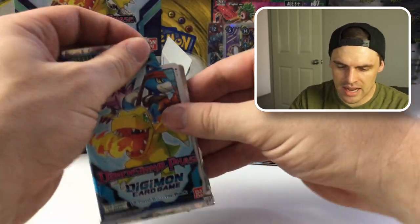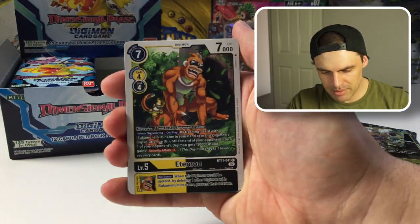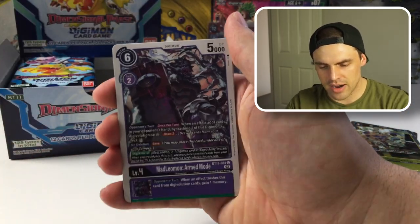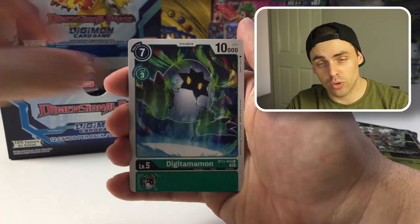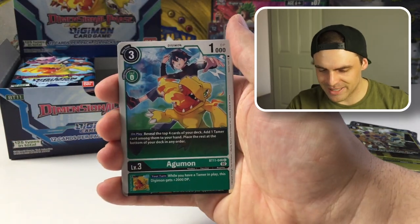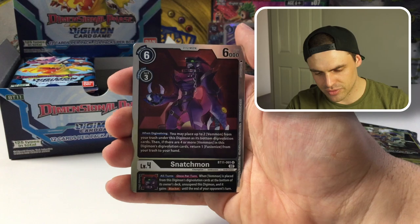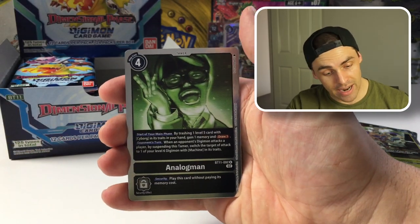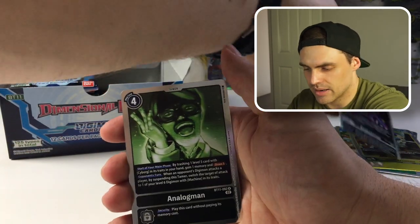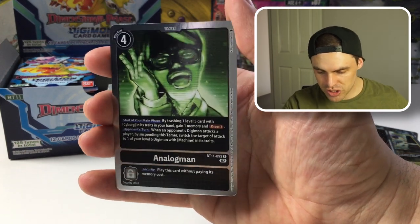No Alternate Arts or Secret Rares pulled at this stage, but we'll keep plowing through. Personally looking for the Vedramon Tamer — her name is escaping me right now. We've got an Agumon, Shoutmon Cross 3, Snatchmon, and Analog Man — that's the card that works really well with Machinedramon.